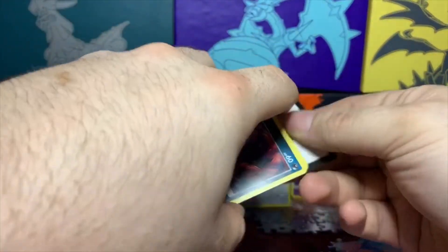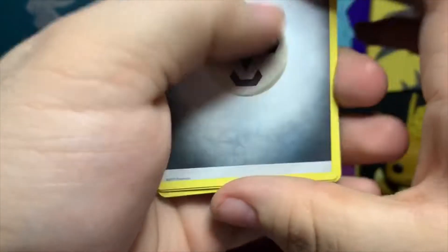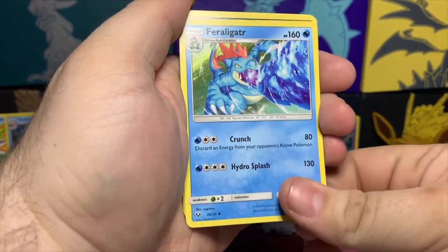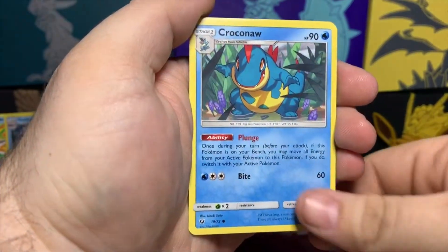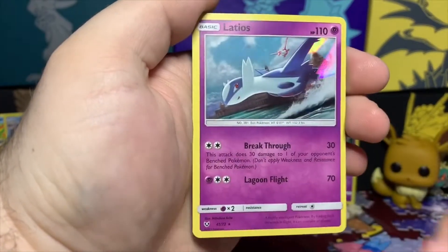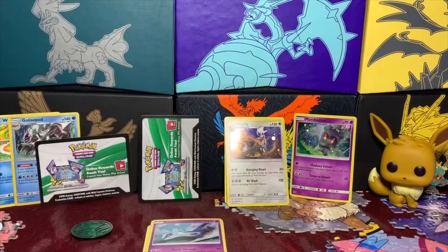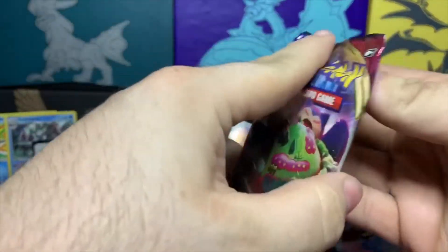Now we're going to start with a Shining Legends booster pack. The trick for this is still four from the back. We got a Metal Energy, Espeon, Super Scoop Up, Feraligatr, Azurill, Ekans, Pikachu, Crobat, Pheromosa, Manafi reverse, and a holo Latios. In all these packs we are guaranteed a holo, so that's nice. Code card for that pack.